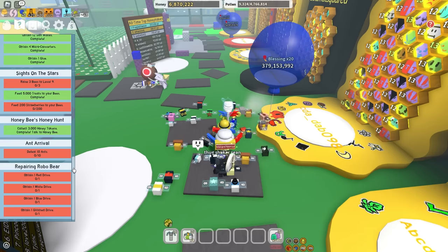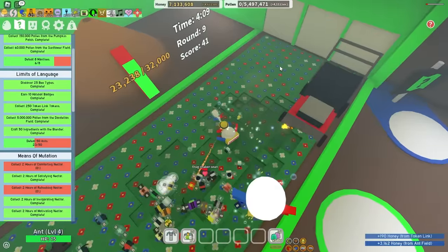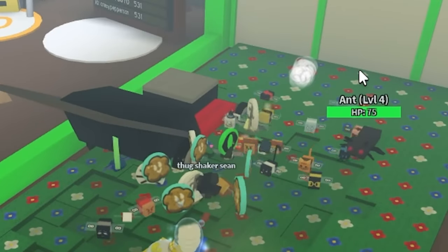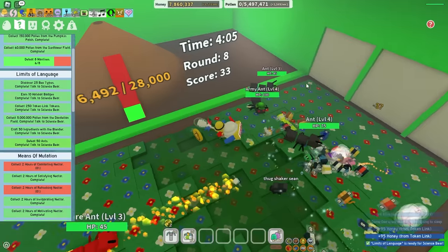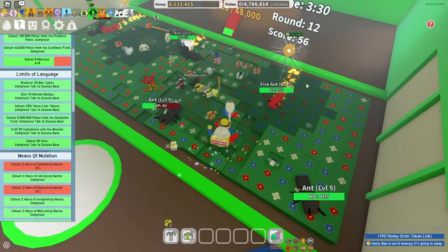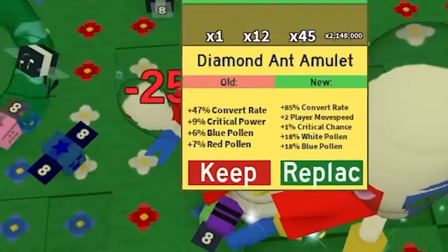I gotta defeat 50 ants for this quest and 10 ants for another - I think this is Panda Bear's quest. Let me do the ant thing. I just have to get 50 ants, and there's a lawnmower - what's a lawnmower doing in here? Oh I just died. Wait, I got this quest done! Can the lawnmower run over the ants? Look, he ran over the ant! W lawnmower - we got a hundred score, but I got ran over.